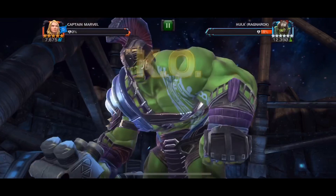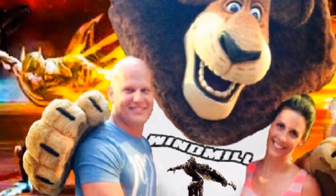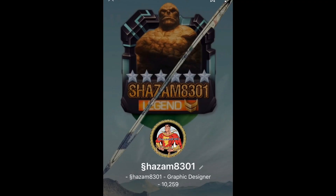All right, guys, that was fun. If you want to see some more gameplay, I'm about to drop some later. I'd like to give a special shout out to this guy — he made this for me, I think this is hilarious. Windmill Boom shirt on the lion, little Corvus in the background wrecking that Spider-Man. He makes these profile pics for lion if you want them — it's like two, three hundred units, he'll exchange in-game items. Thanks for watching my videos, guys.